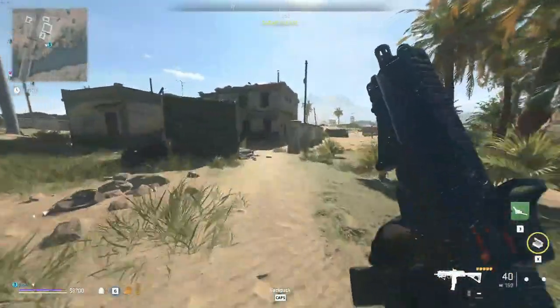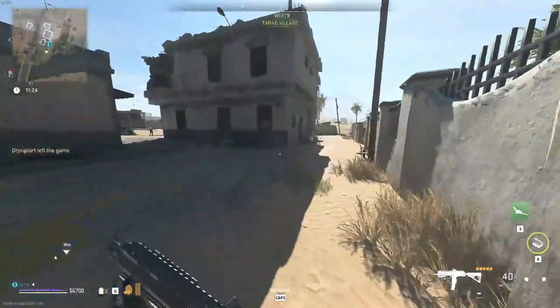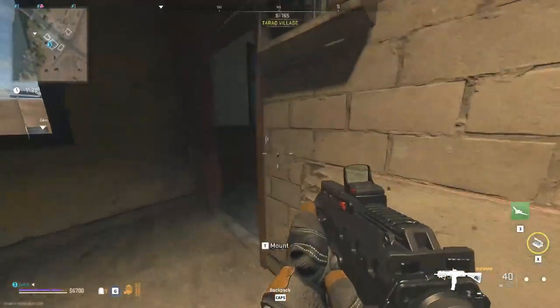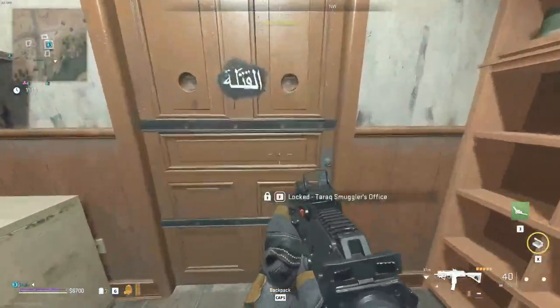The second key, Taric Smuggler's Office — we'll need to run up to the building here right next to it. You can go ahead and go through this door, make a right, and right there it is.